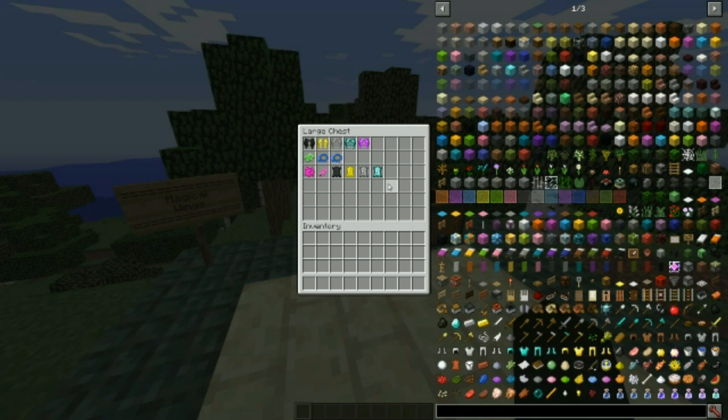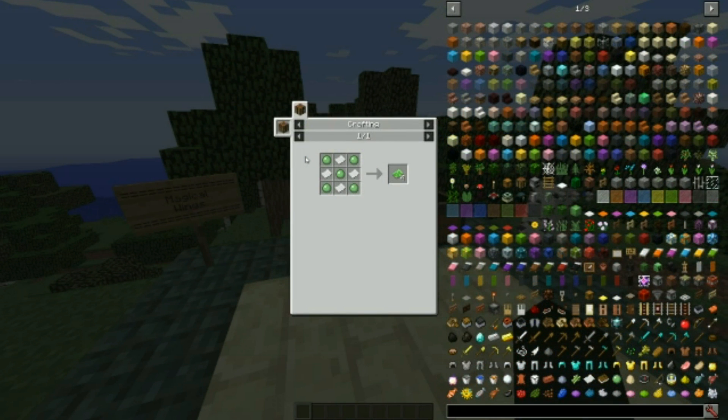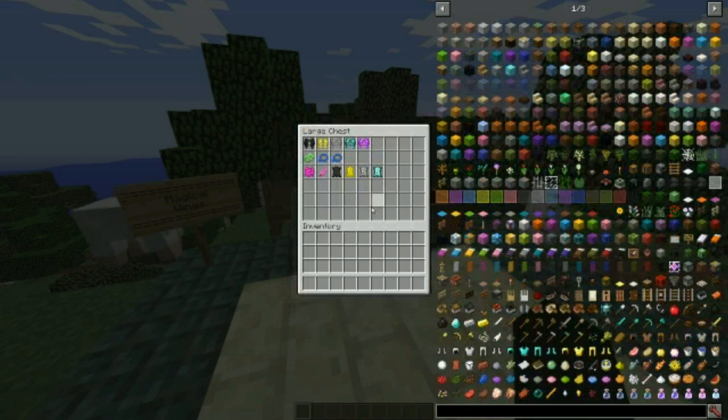Now, to craft these, before we go over their recipes, we're going to have to go over a few other recipes first. You want to know how to make sticky paper — that's the first item. It's crafted with an extremely simple recipe: you're going to need five slime balls and four paper. Not too hard.